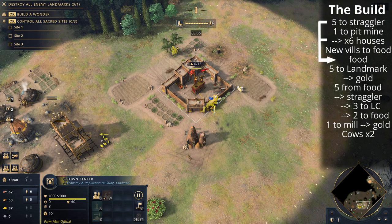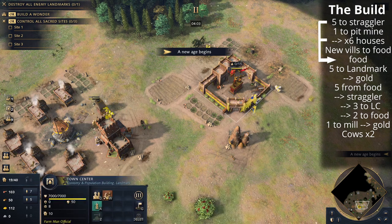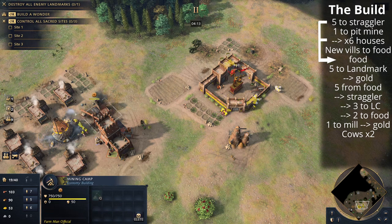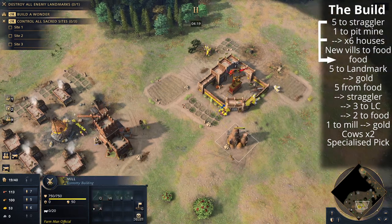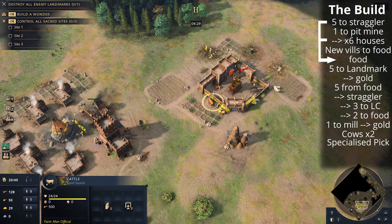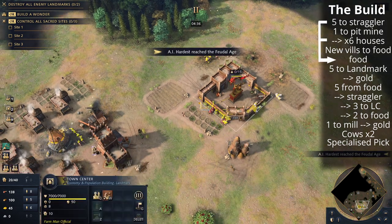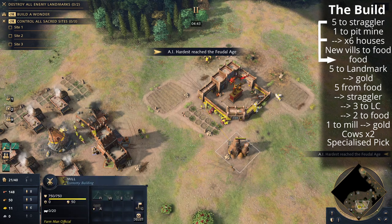Now looking at the situation as we get to feudal age — the cows have popped out already. We're going to move those villagers off of sheep to the cows. We want around eight villagers on the cow to saturate it. We're going to spawn a second cow from the mill, and the villagers are on the gold vein. We're going to queue up Specialized Pick as soon as we can afford it, because we'll be mining a lot of gold — a very important resource for the Malians. New villagers from the town center will go to food. Those five villagers on the straggler tree: two will go to food and three will build a lumber camp once the straggler tree is taken.